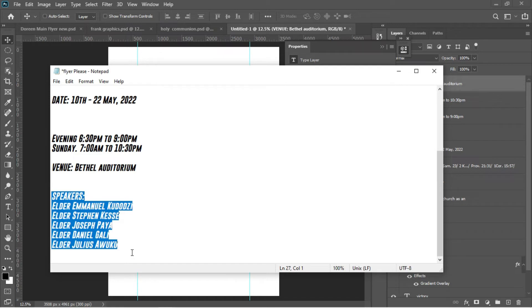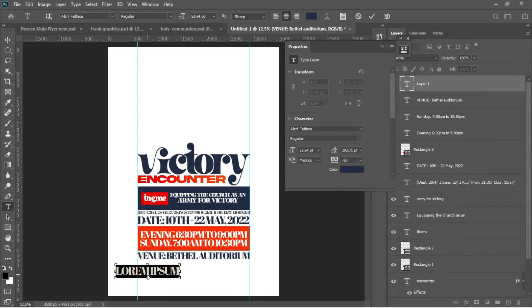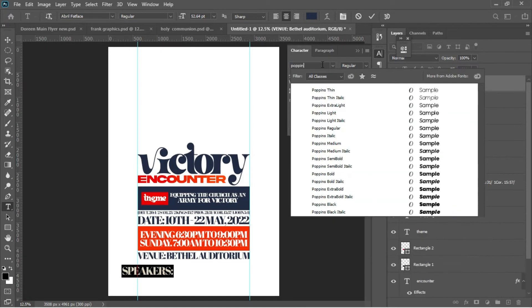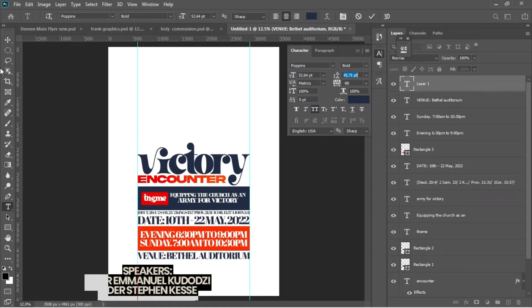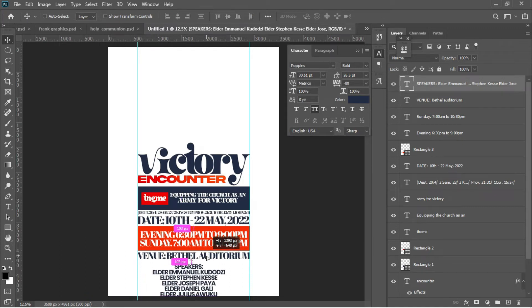Next, go for the speakers. Select everything, Ctrl+C, go for the Text tool, left-click to activate, Ctrl+V to paste. Ctrl+A to select everything, and change the font to Poppins — P-O-P-P-I-N-S — set to Bold. Make sure the text is close together. Accept in Photoshop, Ctrl+T to transform, accept by hitting Enter, then drag it underneath the previous element.